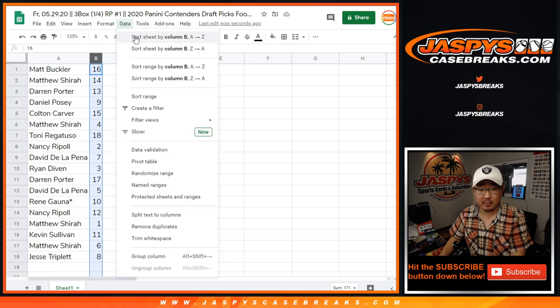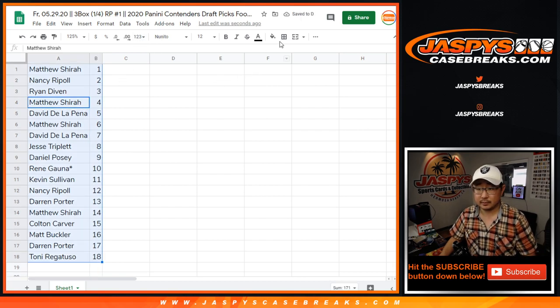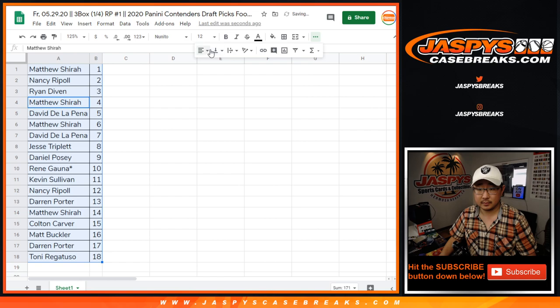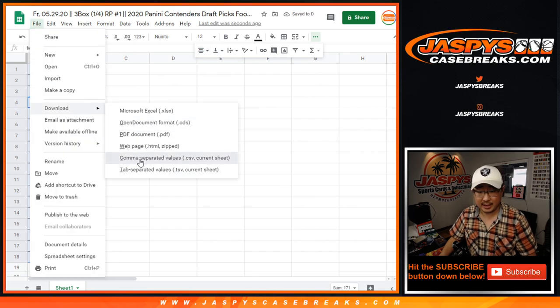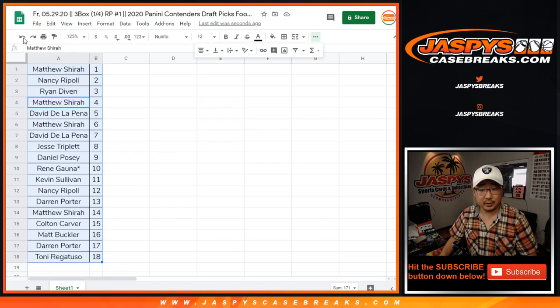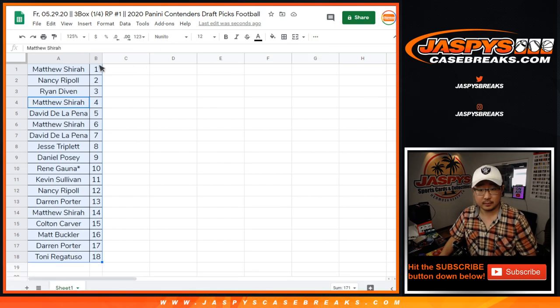Let's sort by column B numerically. I'm actually going to print these out — let's print these labels out. I'm going to pause the video really quick. When we come back, we'll have labels printed out so we can just fly through these packs, load them up, and get them right into the shipping queue for you. Be right back.